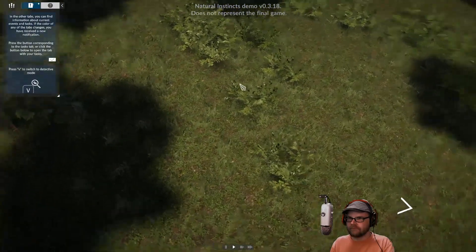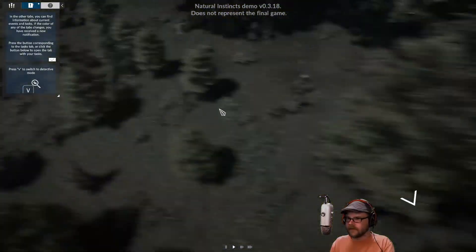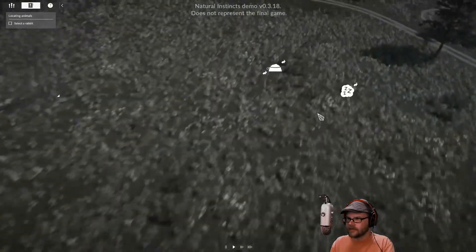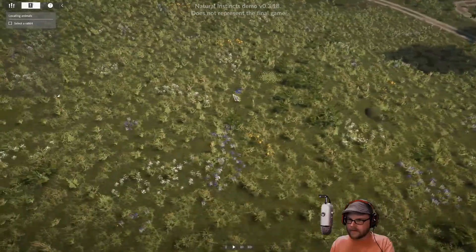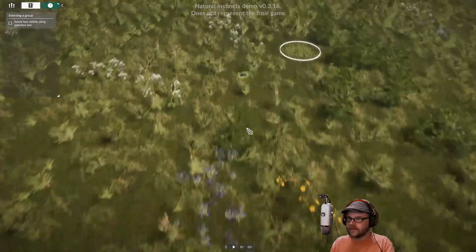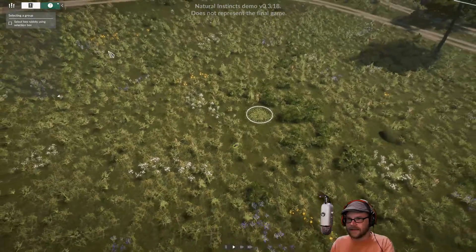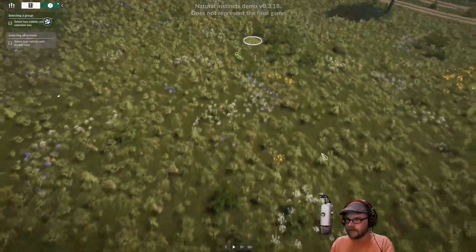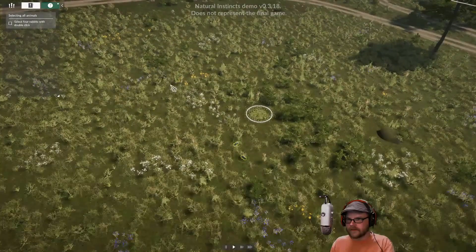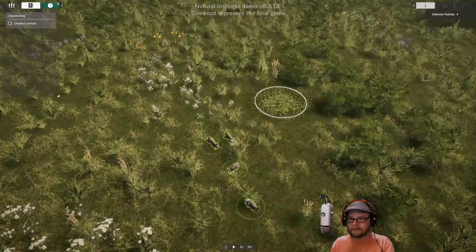Once you know how to control the camera, your first task is to look around the map and find the rabbit. This fluffy animal is certainly gambling somewhere in the grass. Gambling? No gambling in my woods. There he is. To select a group of animals, hold the left mouse button and drag the rectangle over as many as you want to select.